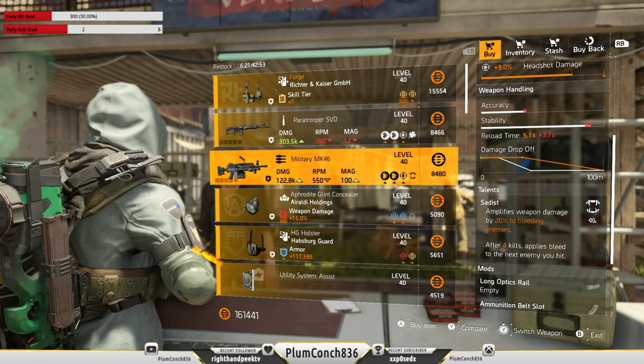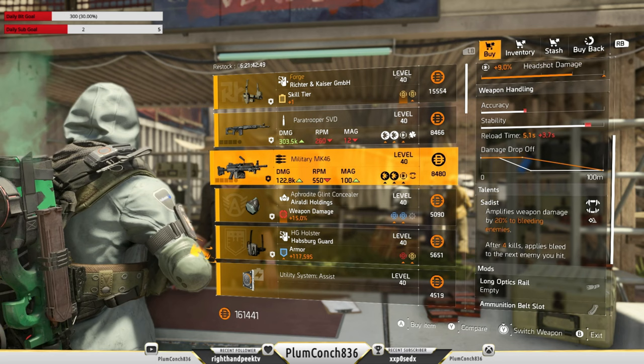Over at the Campus we've got the Forge holster — again I would be passing. But this Military MK-46 is not too bad; it comes with the talent Sadist. I'd swap that headshot damage to damage to armor.